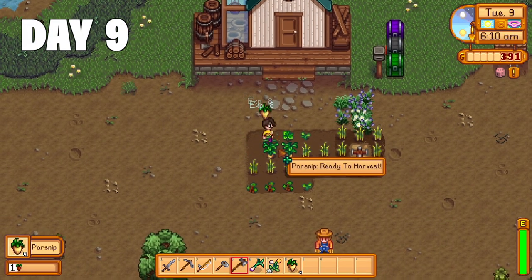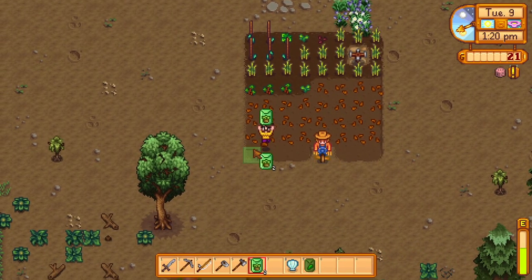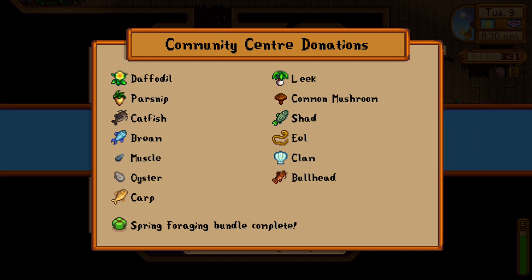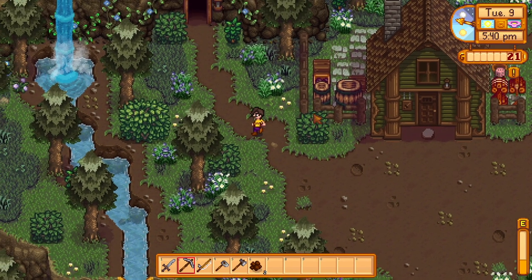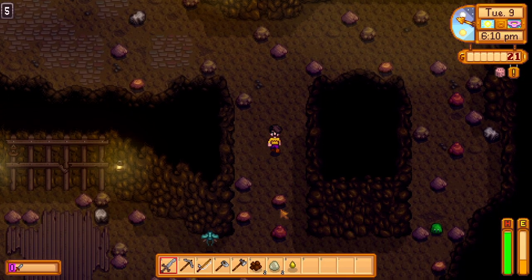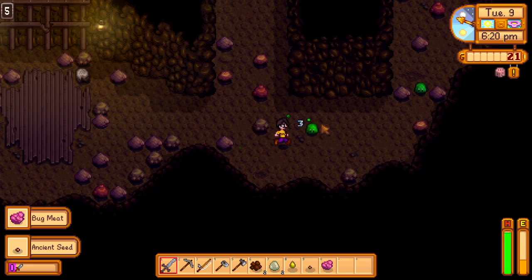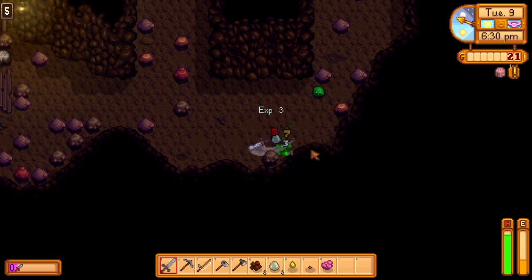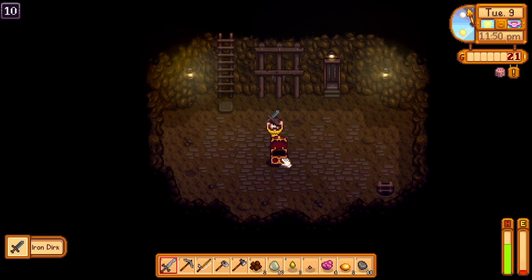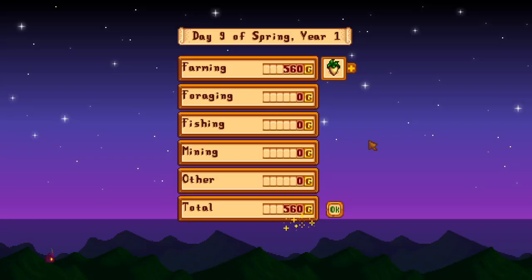Day 9. After a brief harvest, I head to Pierre's to get some seeds and expand the crops area. Throughout the day I go back and forth between the community center donating things. Most of the day is gone, but there's a slime slaying quest to be done, and I'm glad I did it — in the first room, the first bug I killed dropped an ancient seed. Day 9, ancient seed! I also completed the slime slaying quest and managed to get to floor 10 for a free dirk. Day 9 done — 560 gold today.